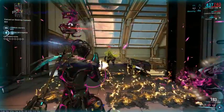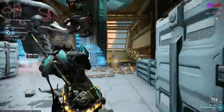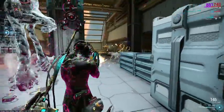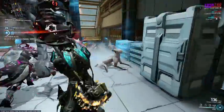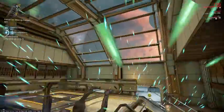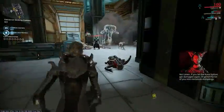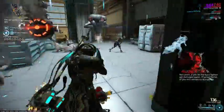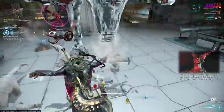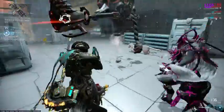The trick is to listen and pay close attention to the Kuva Siphon. Whenever it lifts an arm and creates a sound, it means a Kuva cloud is nearby and coming from the direction it's pointing at. Clearing the enemies including the Kuva guardians definitely helps to reduce damage and knockdown, which could interrupt you from destroying those Kuva clouds.